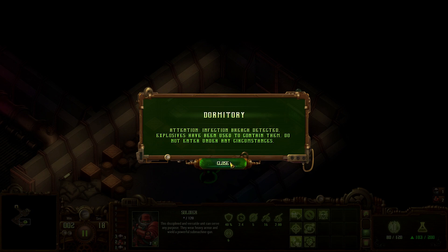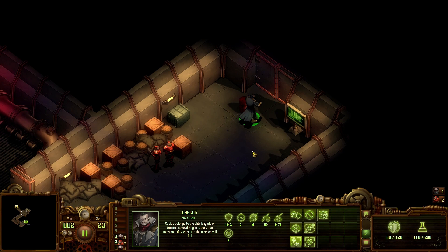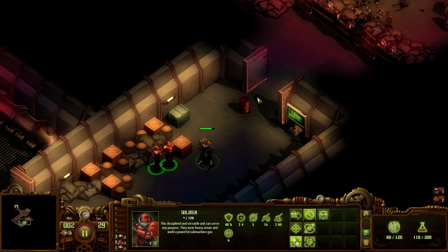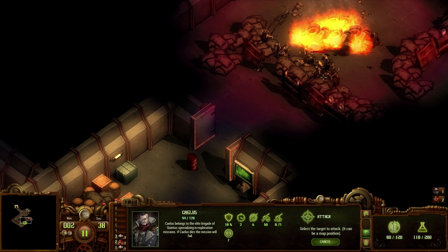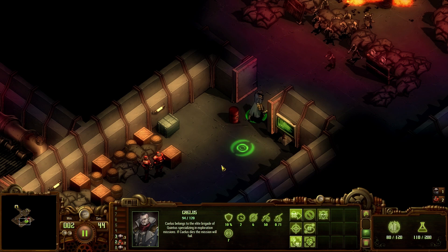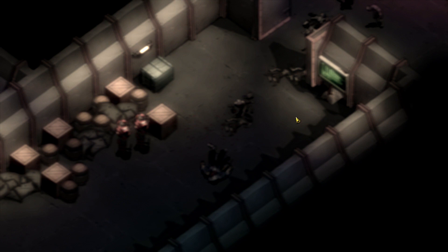Attention - infection breach detected. Explosives have been used to contain them, do not enter under any circumstances. We're going to place this barrel down there, then open the door and run away. Let's let them all group up first - stand back and wait for them to cluster. Let's wait and let them break through. There we are - let's see if this works. Silent and pop - there we go, oh wow!